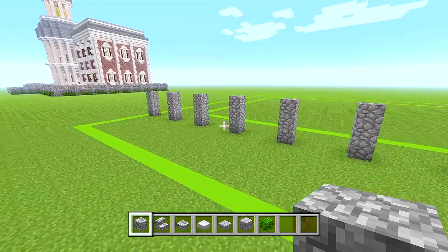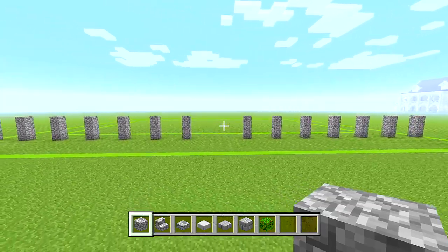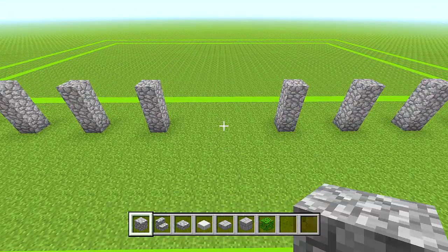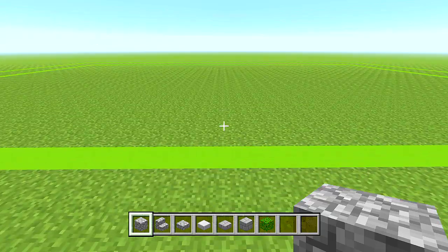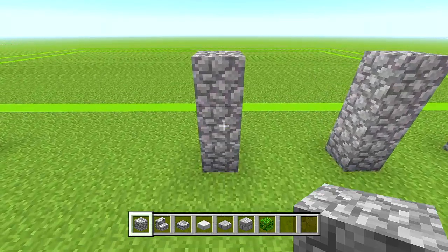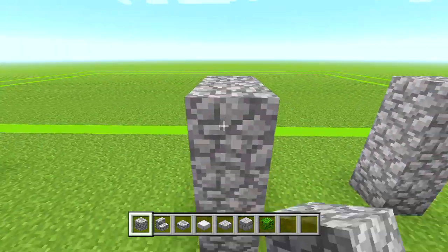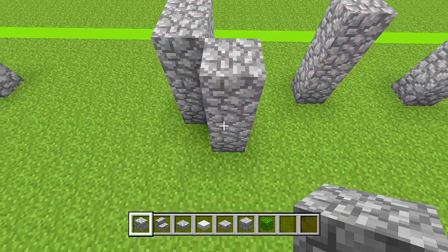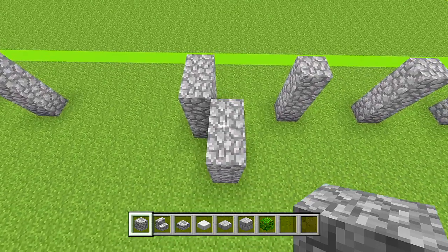We have 7 on each side. The space in the middle at the front is a little bit bigger because we're going to have the staircase going up there so you can enter the building. Continue with cobblestone blocks, making sure you're lined up with the pillars on either side, and place groups of 3 to create the diagonal staircase entry shape at the front.